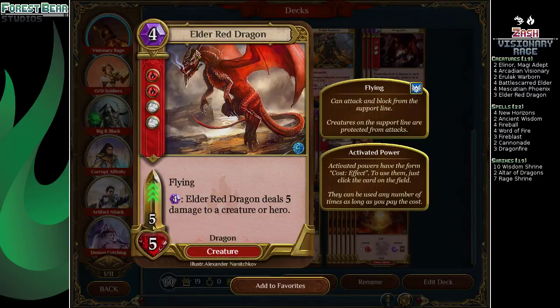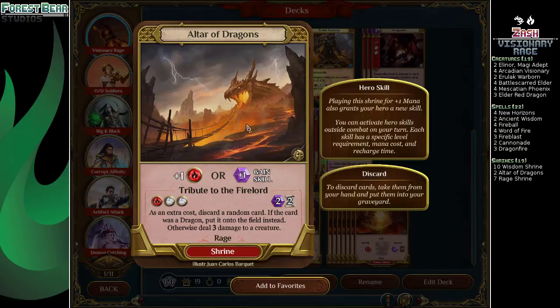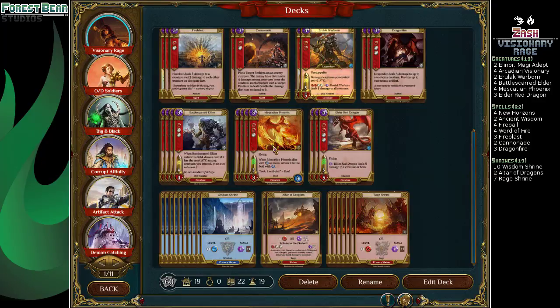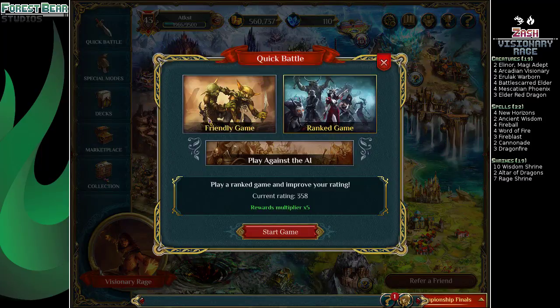Three Elder Red Dragon is our big heavy hitter — just ends games out of nowhere, especially in late game. We have two Altar of the Dragons, mostly as extra removal spells. And yeah, shrines. With that, let's see how it goes in game one.